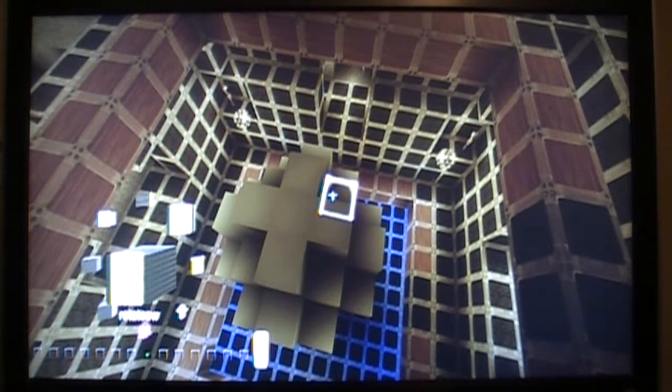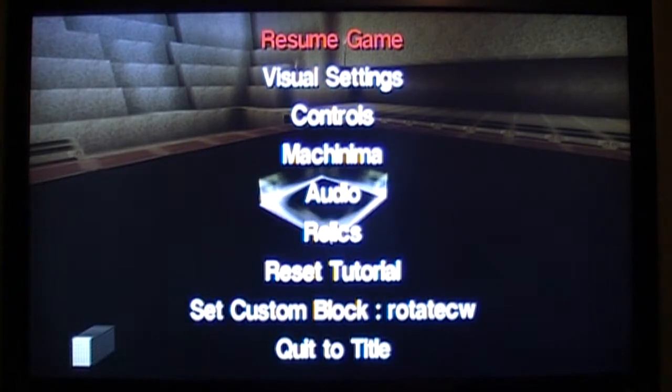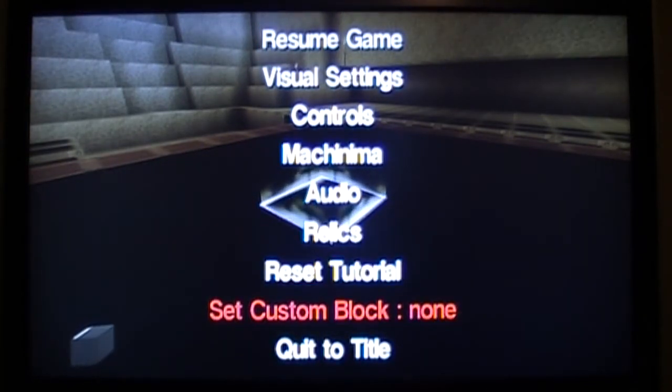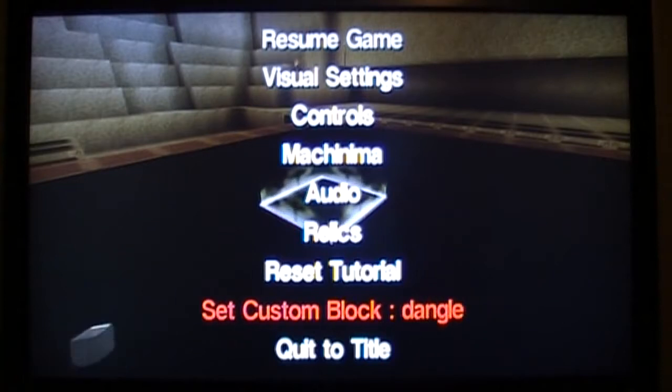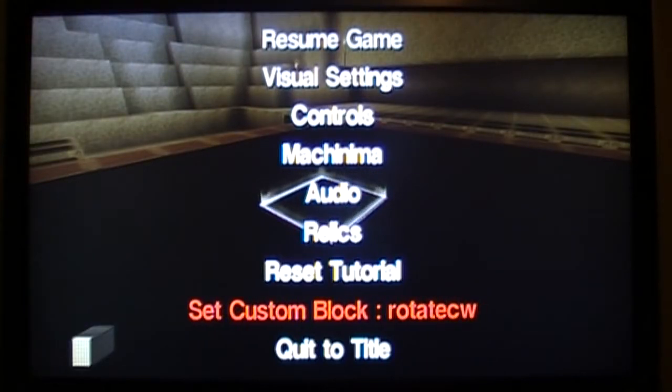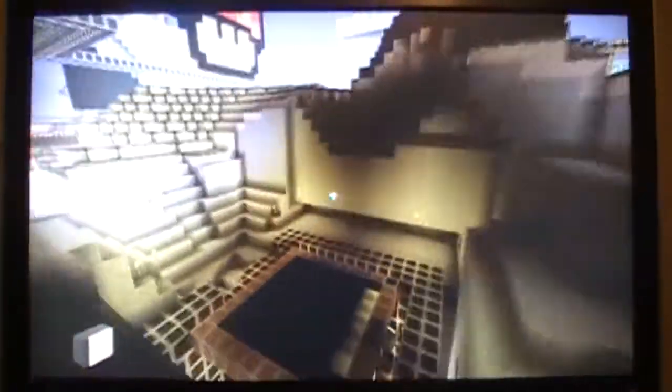You're going to need a block with all four sides gold and another three-sided block with the opposite third side. Anyways, those are the blocks you need, and you need to name them while you're in your workshop. Go to the start button and go down to 'set custom block.' I've got them named 'rotate counter clockwise' — rotate CCW. Just back out and it's saved as rotate CCW.